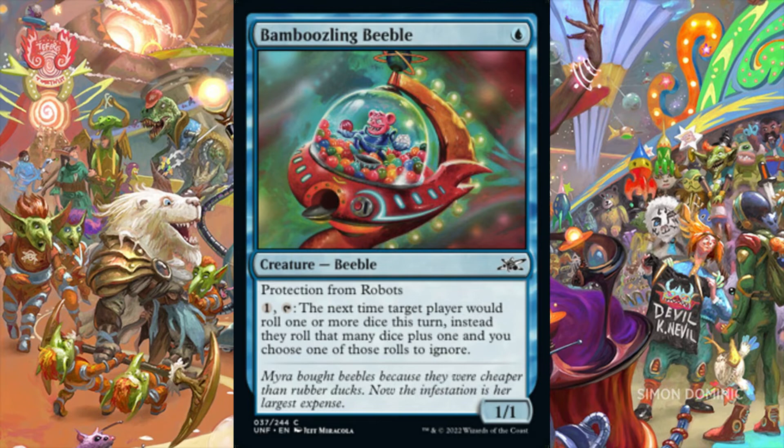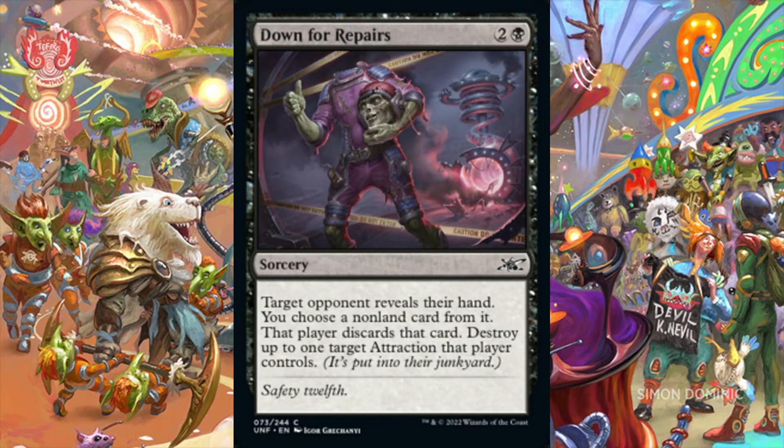It seems tempting to select this goblin guest as the general to a Gruul dice-rolling commander deck, but we need more dice-rolling support before we can start building color-specific dice-rolling themed decks. In the 99 of a dedicated dice-rolling deck, the Space Family Goblinsen's Trample ability should trigger during each of our turns, and the plus-1, plus-1 counters should pile up very quickly. Bamboozling Beeble is a 1/1 Beeble for 1 blue mana that has protection from robots. We can pay 1 generic mana and tap Bamboozling Beeble, and the next time target player would roll one or more dice this turn, instead they roll that many plus 1, and we choose one of those rolls to ignore. In a dedicated dice-rolling build, this is one of the abilities that could help optimize our chances of rolling the results we want, at an affordable 1 generic mana to do so.